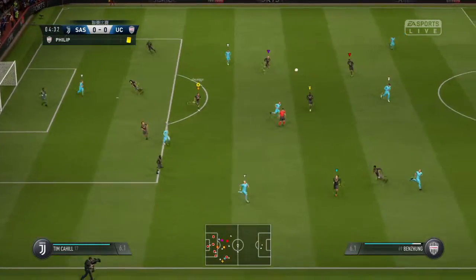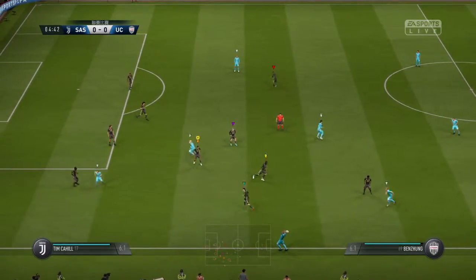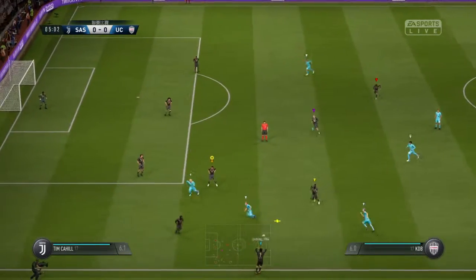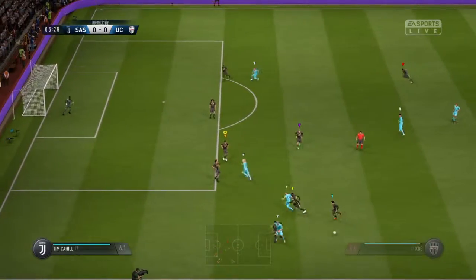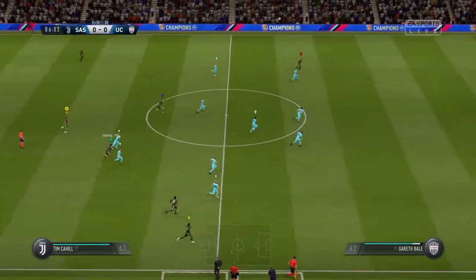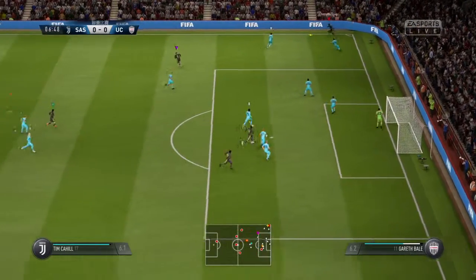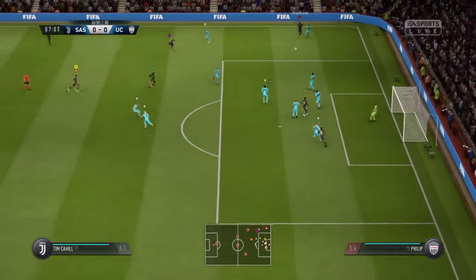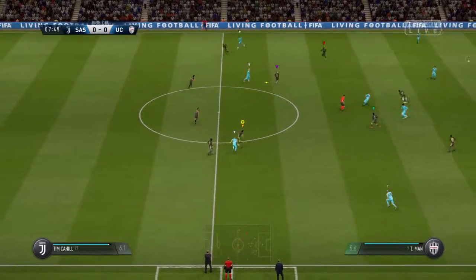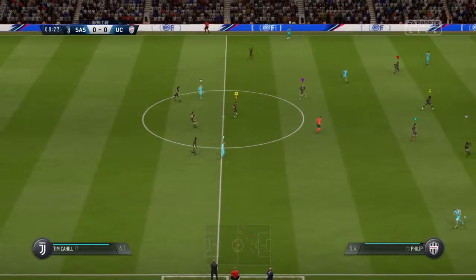Up for grabs here. Cleared away by the defender, and that will be a throw. And it's gone out of play there. Here's an opportunity. Trying to stretch the opposition using the wider areas here. It's wonderful work from the goalkeeper again from the header — he was on his toes, he was very fit. Good stop. That's a straightforward piece of work for the goalkeeper.